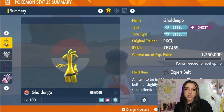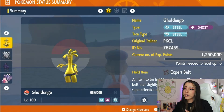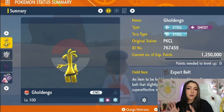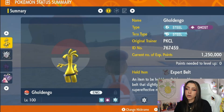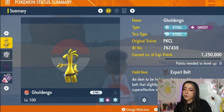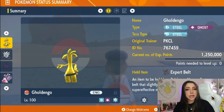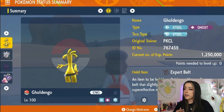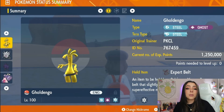Starting off with the special attacker, which is probably your most ideal choice, we went ahead and built out a Goldengo, which I feel like most people already have built out for raids since they are great raid Pokemon. Goldengo is a Steel and Ghost-type Pokemon, and mine does have the Steel Tera-type, since Steel-type moves are gonna be able to hit Rock-types for super effective damage. Because those Steel-type moves hit for super effective damage, I went ahead and threw an Expert Belt on there, which boosts the power of super effective moves by 20%.